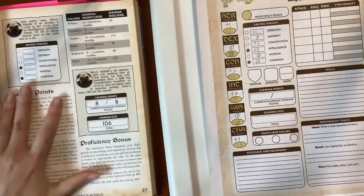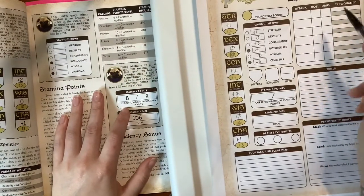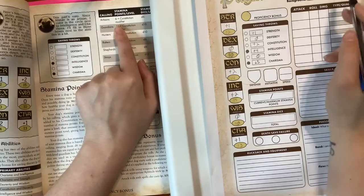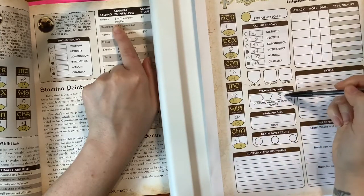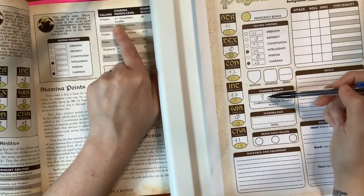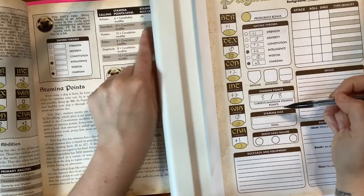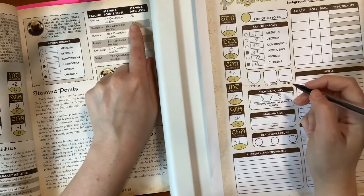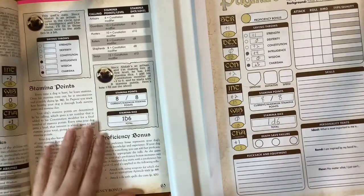We go back a page to determine Alistair's stamina and stamina dice. Stamina is based on calling — as an Artisan, it's six plus his Constitution modifier of two, so he gets eight stamina points to begin with. If he gets attacked and loses two stamina points, you erase the number and write six, so you always know his total and current stamina. His stamina dice is also a d6, and since he's level one he gets one d6 to roll during a rest to regain stamina points.